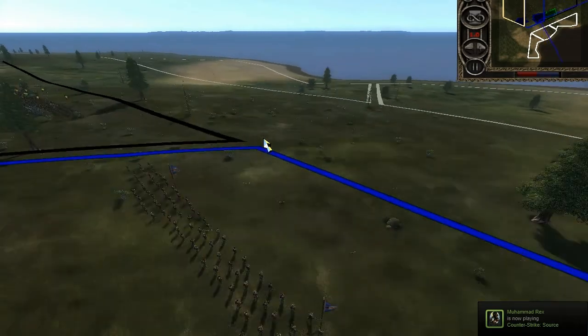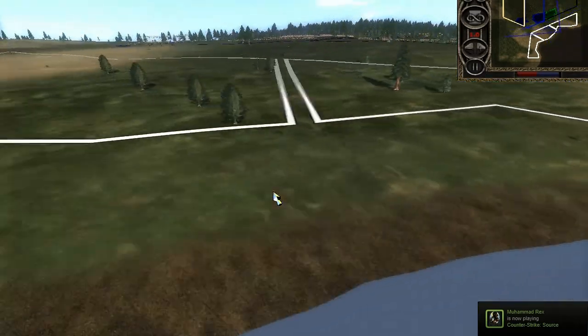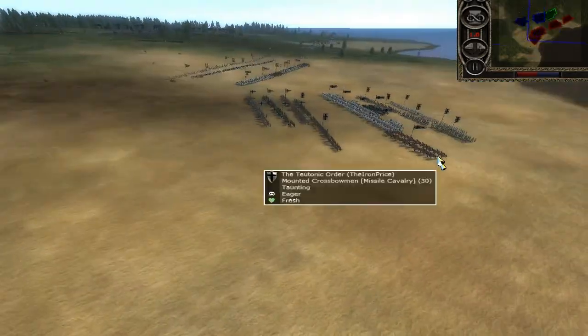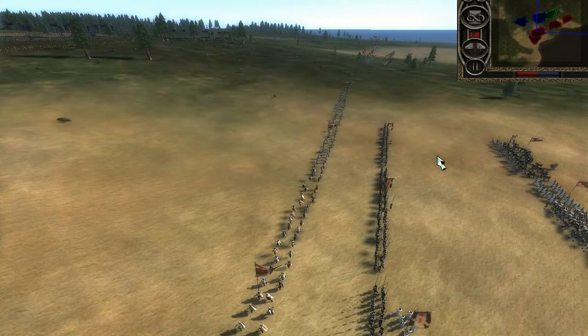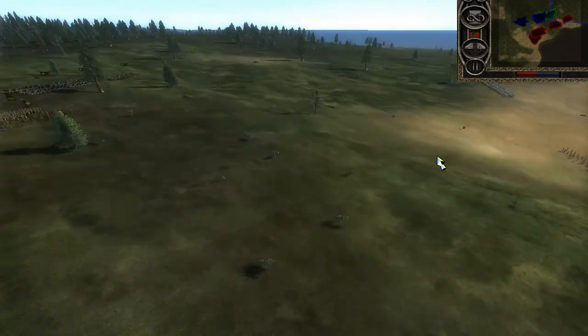All of our opponents, who are directly opposite me, consist of Telmanar in my direct facing, Frederick Smith in the centre, and Iron Price on the far flank. They are all commanding the Teutonic Order, which means we've got a hell of a fight on our hands because the Teutonic Order is extremely powerful.